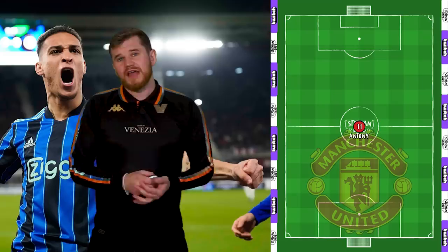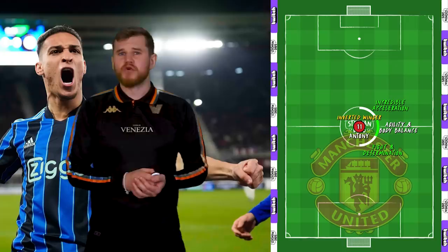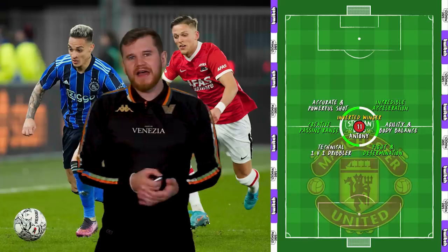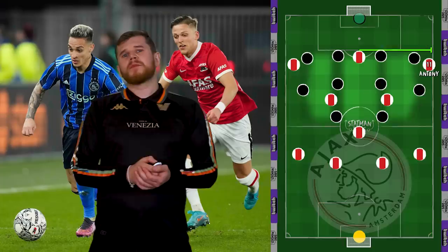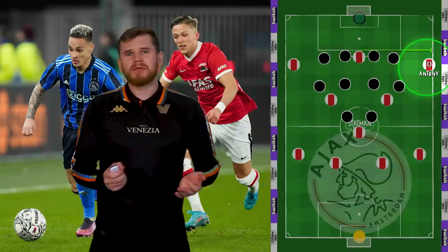In terms of his standout attributes, Anthony is a dynamic and creative inverted winger. He's got extreme acceleration, great agility and body balance, not to mention real aggression in his play that you get from South American forwards. He's an excellent 1v1 dribbler, a dangerous passer and has a wicked shot. At Ajax, Anthony is mainly played on the right flank. From this starting position, he holds the width extremely well, which stretches the opposition and creates central space for his teammates. Alternatively, if the opposition decide to stay compact, Anthony is given acres of space to operate in. The problem that Anthony creates is that he can thrive in either situation.